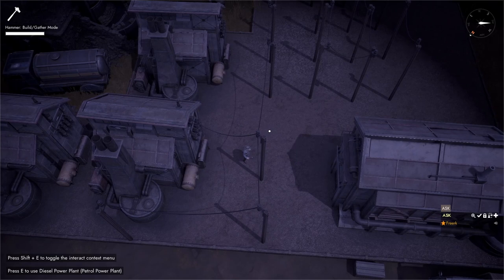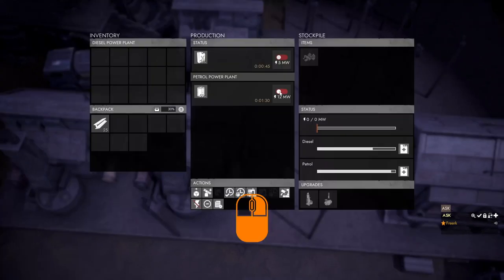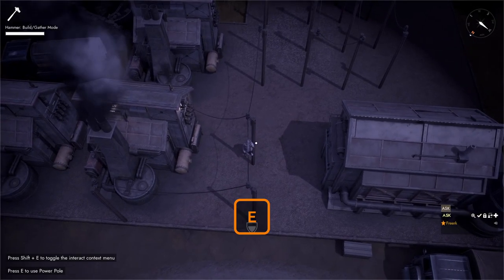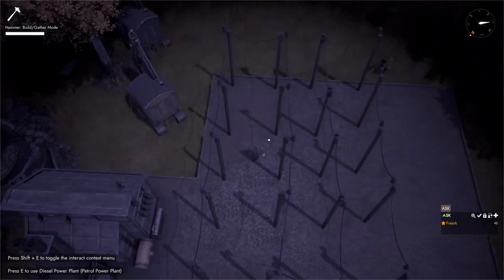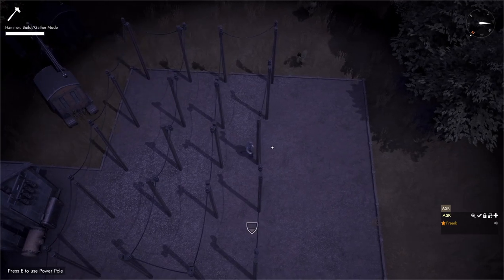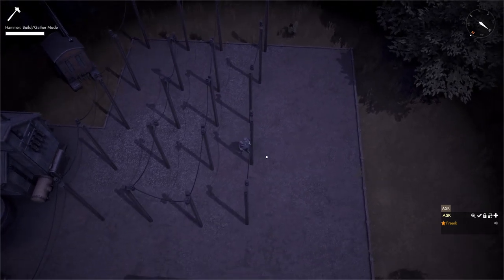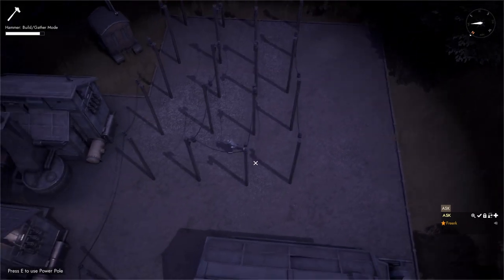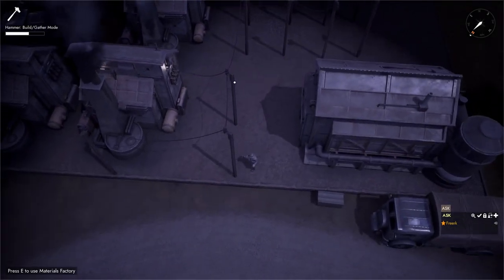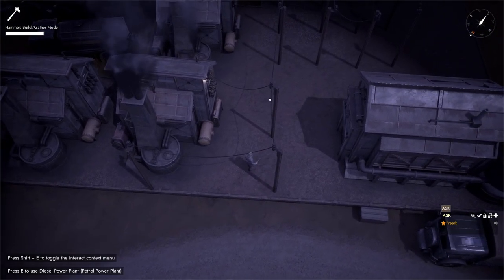Another limitation of power grids is how many power poles you can be from your power source before losing power — currently 19 power poles. We turn on the petrol recipe on a petrol power station. Checking the first power pole shows 12 megawatts. Following the line to the 19th power pole still shows 12 megawatts. Moving to the 20th power pole shows zero megawatts. This range applies to one side, so you can have 19 power poles extending in each direction from the power station.